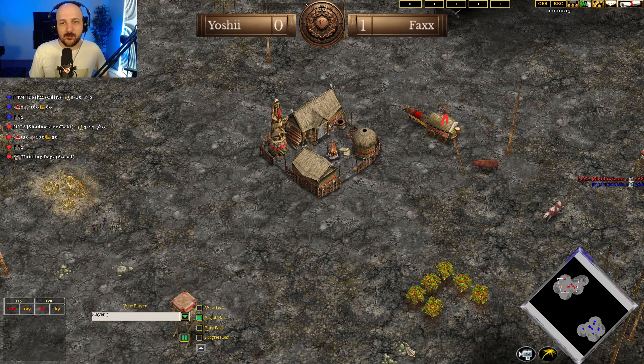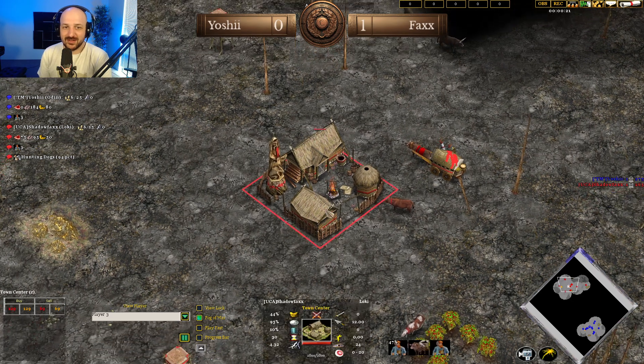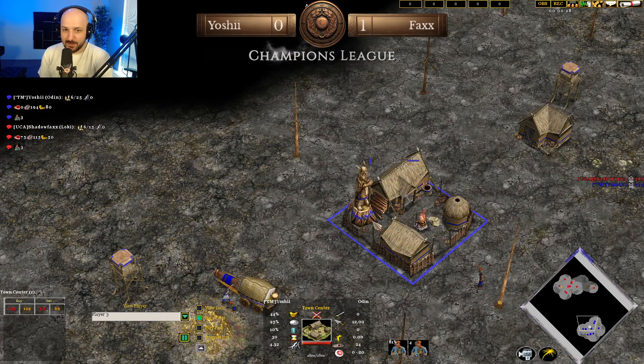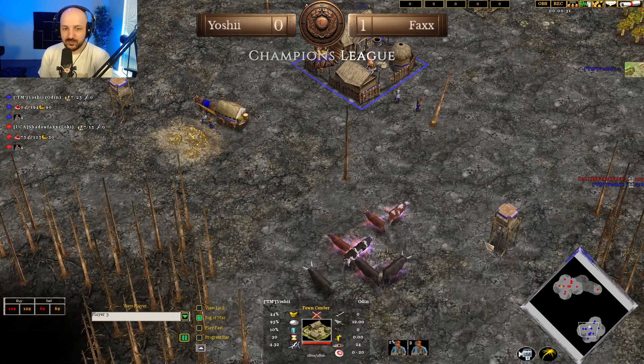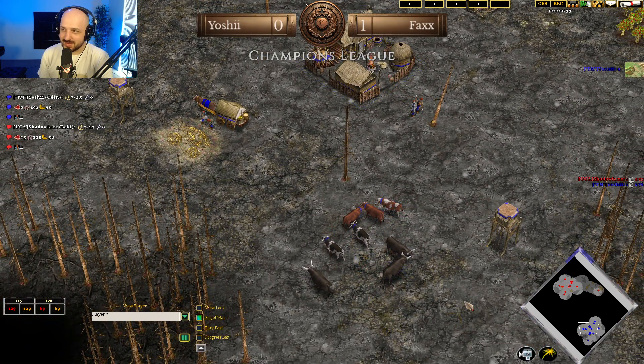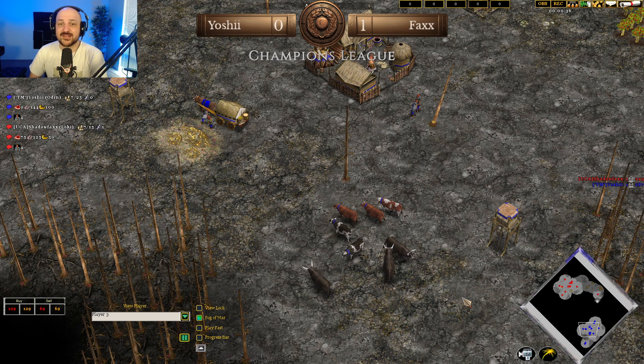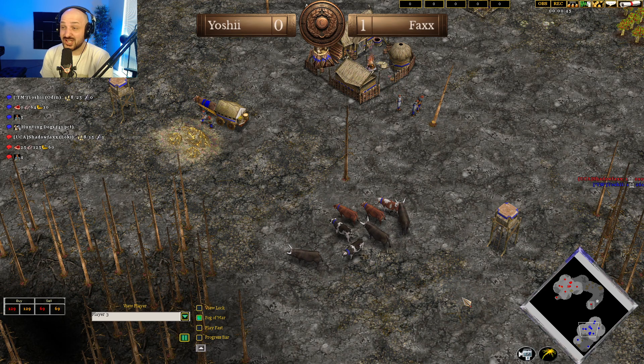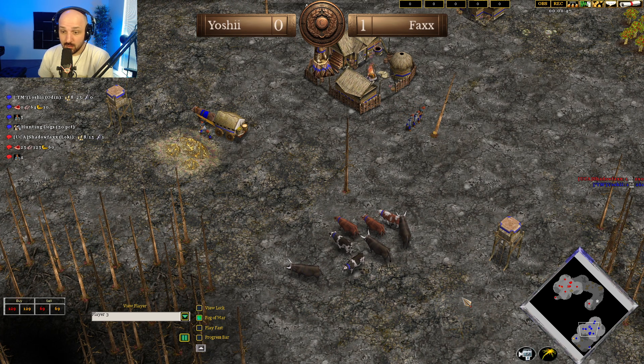What is going on everyone, my name is Boyt and I'm back with some more Age of Mythology: The Titans. Action spawning in the left side of the map in red, playing as Loki — his name is Shadowfax. Playing today in blue, playing as Odin — his name is Yoshi. This is game number two of the best of three for the Champions League group stages. Everything is on the line: if Yoshi wins he's in the playoffs; if Yoshi loses it goes to head-to-head tiebreak.